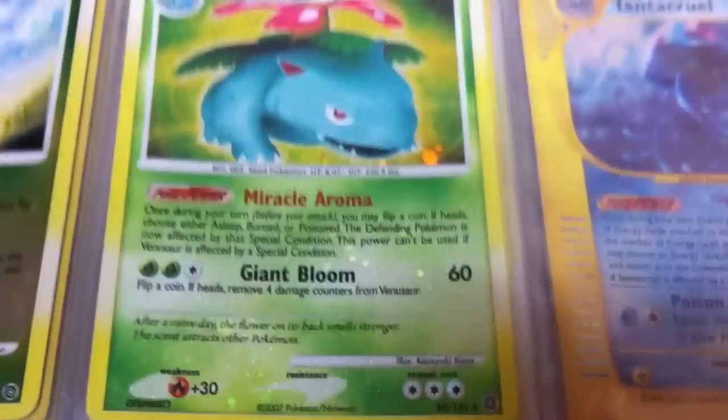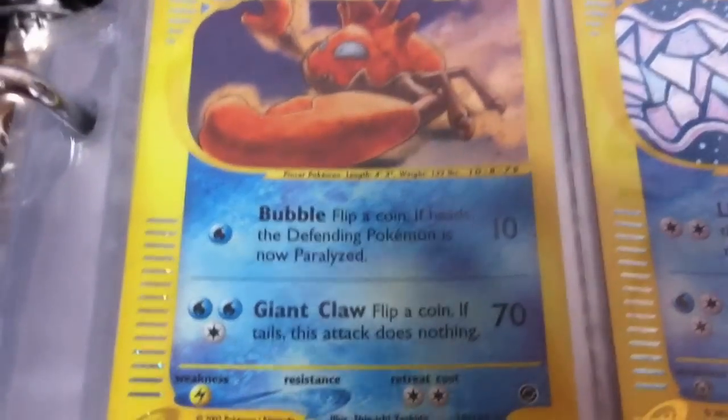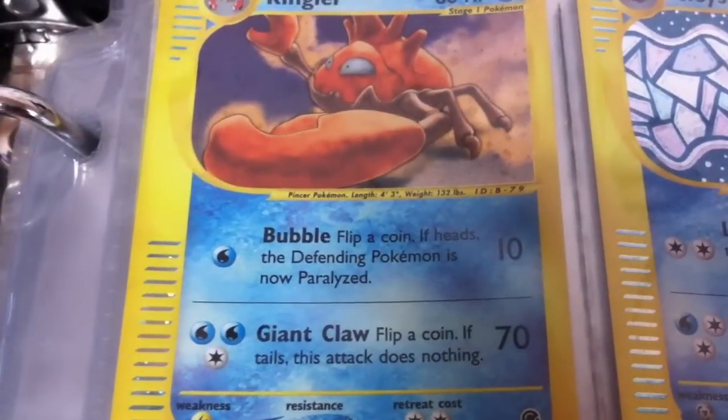We're at 12 minutes — we probably have time to go through one more type so we'll go ahead and do water. Grass and water are two of the biggest types, so if we can get through them we should make good progress on the rest. Back to the e-reader cards — we have a Kingler with a pretty cool picture.